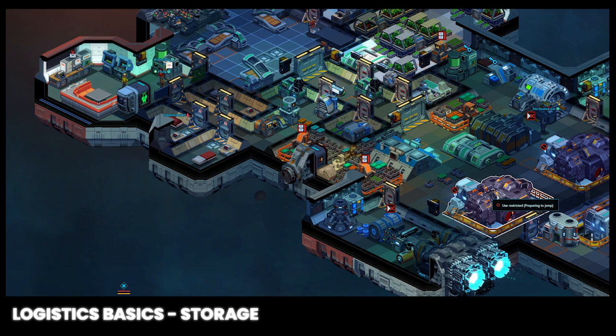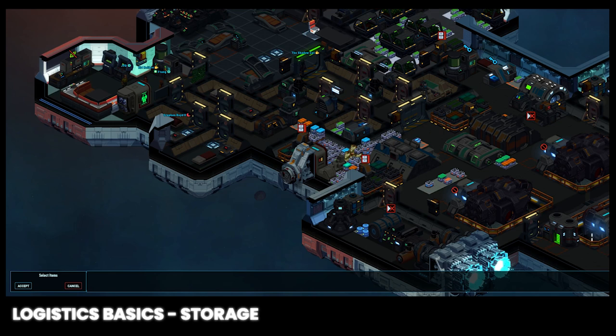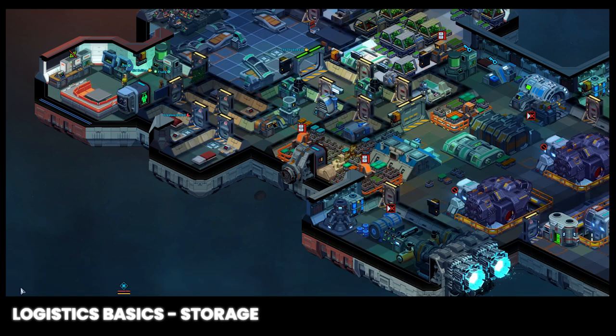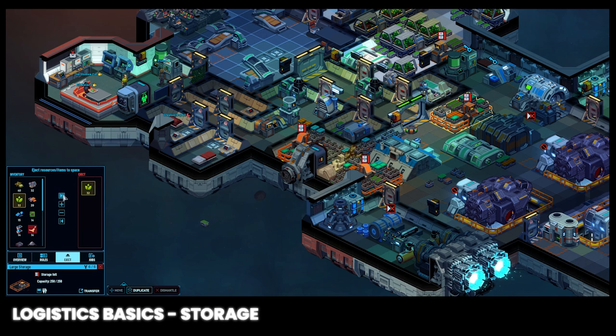Instead of moving items or corpses you can eject them out of your airlock. Should your ship end up with too much mass and you need to remove 200 bio waste stored both in storage facilities and on the floor, we'll have to use a few methods to eject all of it. First, double click on a tile and click eject items. Left click and drag across your entire ship — this will select all loose piles of items on your floor. Click the minus button to deselect individual types of items until you have only bio waste, then click accept. This creates a task for ejecting each individual bio waste item on the floor. Next, click on your storage facilities to find your bio waste, then left click on the bio waste and click the eject button.